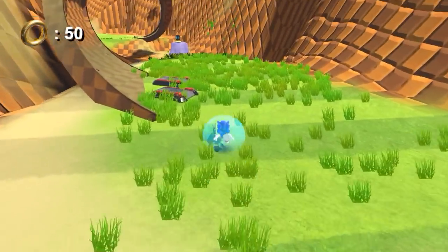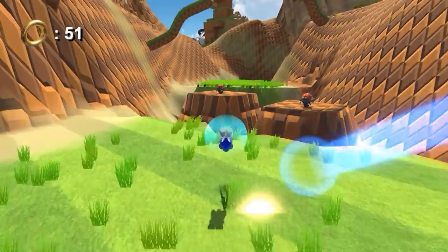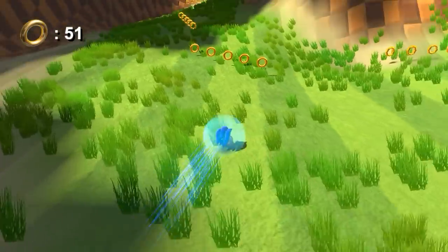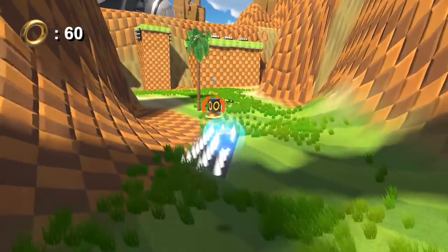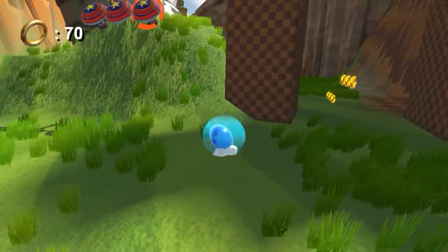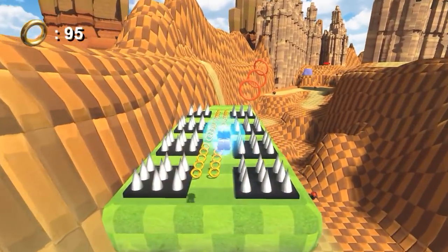We're going to try and do a loop — that's satisfying. I was hoping to go down like this, run up this, turn around and go like that. Kind of reminds me of Green Hill Paradise. That's so weird — I did a spin dash and now it's not letting me do it. Oh, I can't be on a slope or anything even though I was at a complete stop. That does kind of make sense.